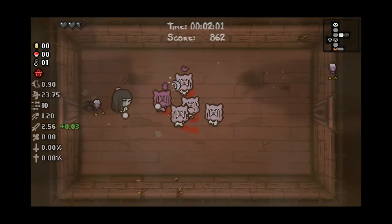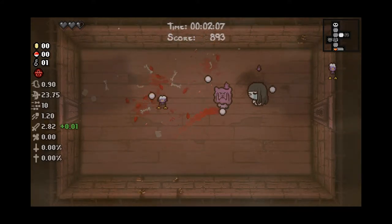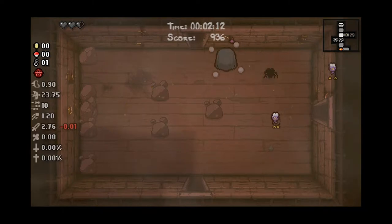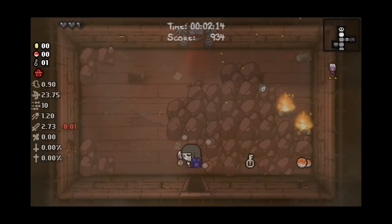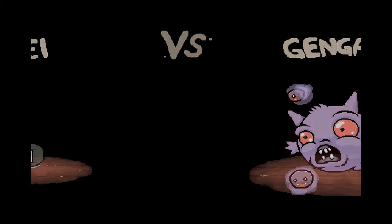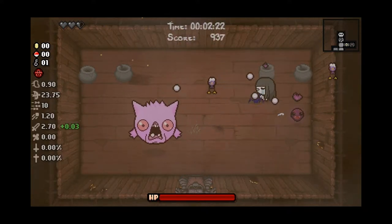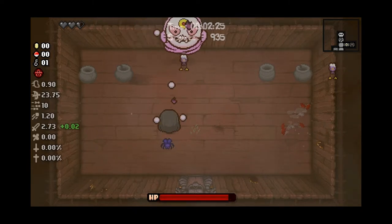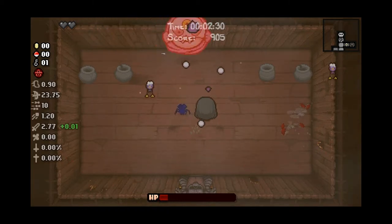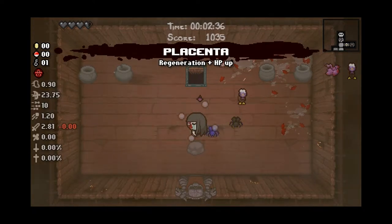We got our item room. Grumbles are the bleeding dudes. I really like the music too. One key but no pennies, so let's just go fight the boss. Gengar for Raw Mega — no, it's a Haunt. That's good. Sissy Longlegs is helping us. That's really good. I'm getting distracted at how good it is, so I'm not playing the best. That's Gengar, Mega Gengar — Placenta, Regeneration, HP.